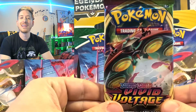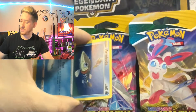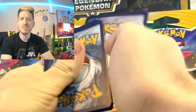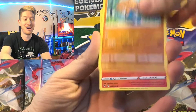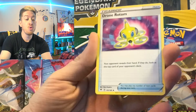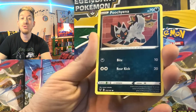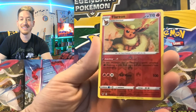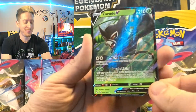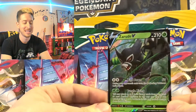Okay, let's jump back to Vivid Voltage and see if Orbeetle can save the day — I have faith. Alright, zippity doodah, I have a good feeling about this pack! Fire energy, dark energy, Hitmontop, Macargo, Drone Rotom, Arrokuda, Ninjask, Pikipek, Poochyena, Rockruff, Flareon is our reverse holo — very nice — and a Zarude V full art! There we go guys! Oh my goodness, look at that jungle monkey just hanging out there — that is actually one of Sword and Shield's pseudo-legendaries.